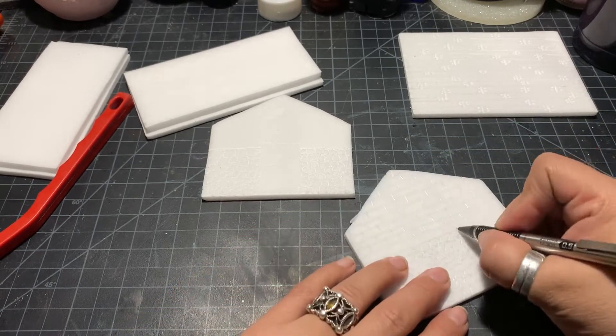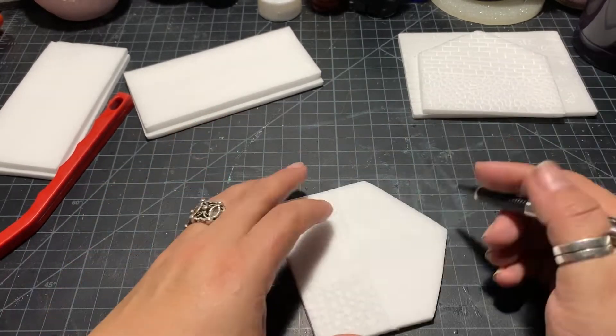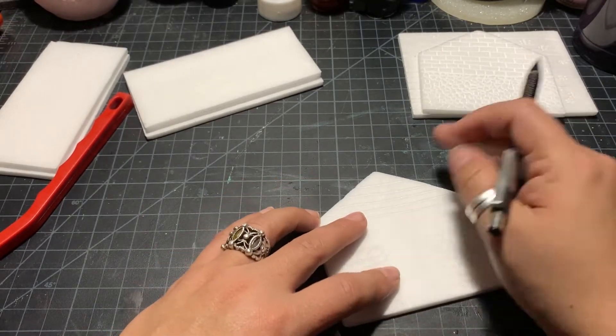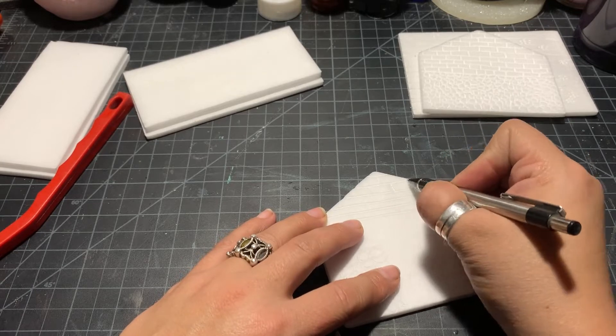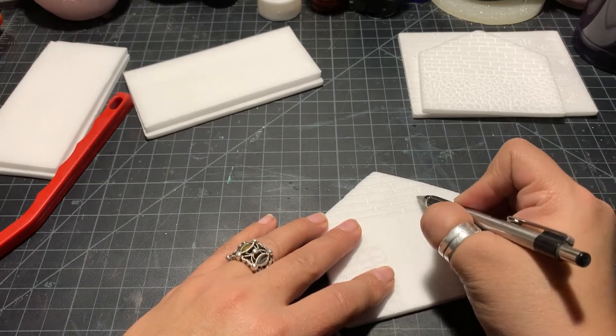I used a mechanical pencil and drew all the textures in myself — as far as the brick and stonework goes. I have rollers for these but it's kind of fun to do it with pencil, and since it's such a small building it didn't take me that long, so I figured it was no big deal.